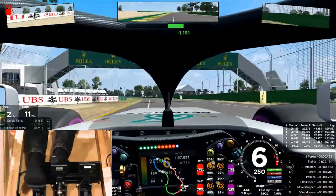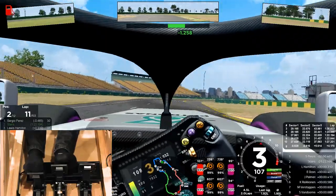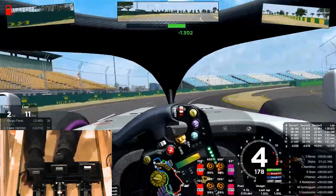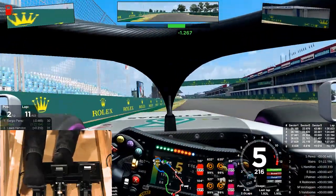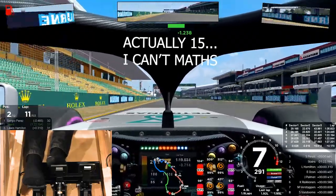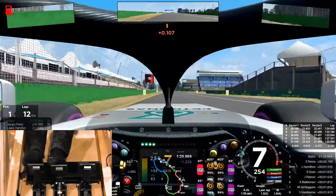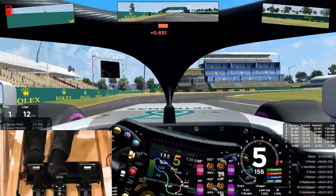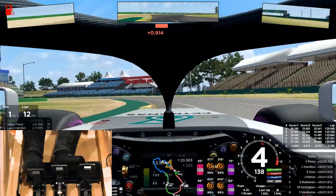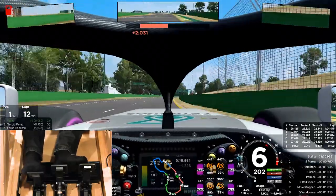Nice through here in sixth gear, using all the kerb on the exit and just nice and clean. Slight lock-up into 14 there — and you can see my head had a bit of a glitch there with Automobilista. Got a nice run out of the final corner and that's all she wrote for that lap, which was a 1 minute 20.9 — so would have been good enough for pole, but there's definitely more time in it.